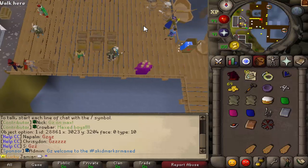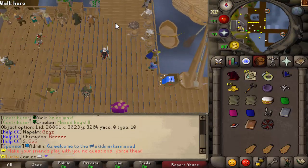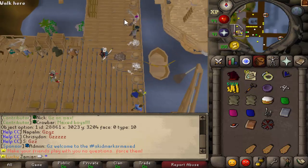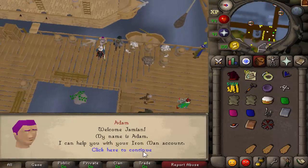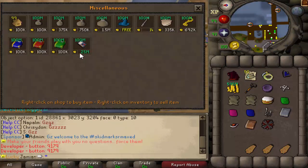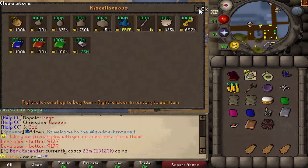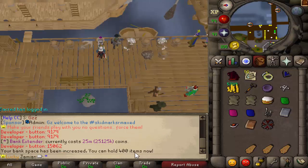The last thing is bank space. Everybody always complains about bank space. We added items called bank extenders — and again, this is all Dark, I'm not going to take any of his credit. The client stuff is 100% Dark; there's no way I would have ever been able to code it, so be thankful he's with us. You can purchase bank extenders for 25 mil, and when you do, they give you 50 bank spots.